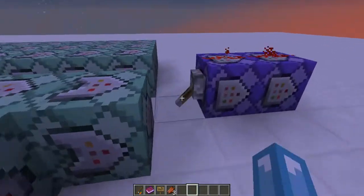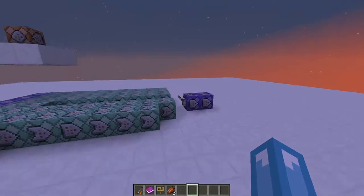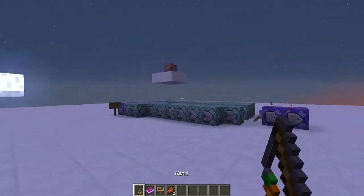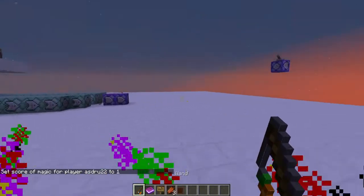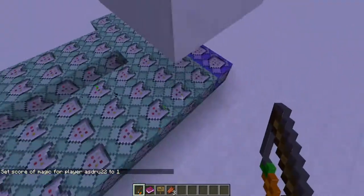So basically what Raycasting does, it allows you to use some particles — basically particles, but any other command, where the player is looking at. For example, if I want to make these particles, I have to use this current line.